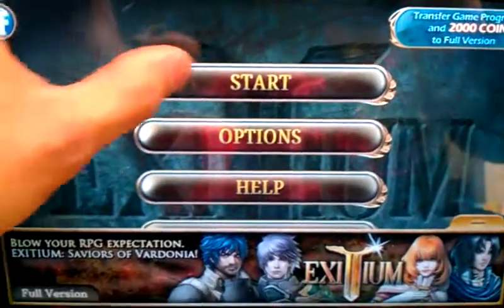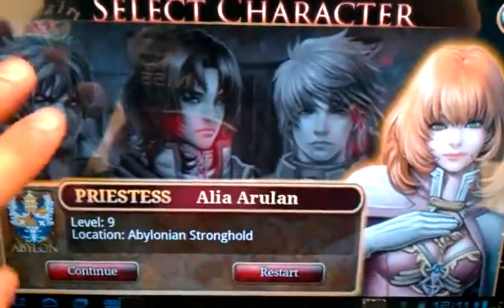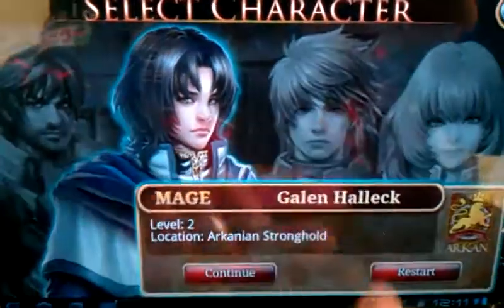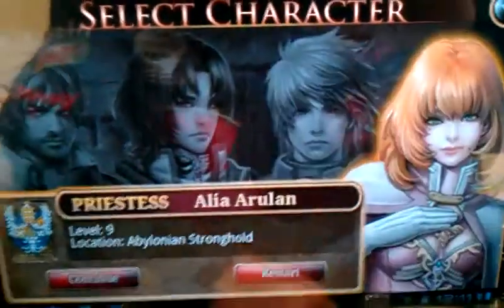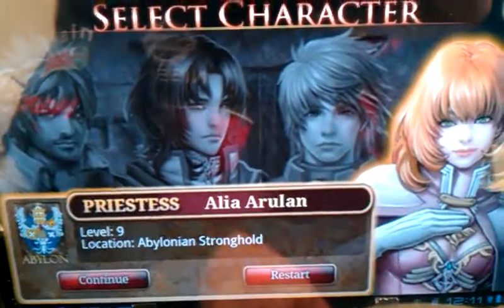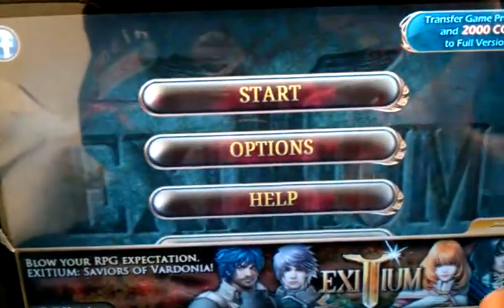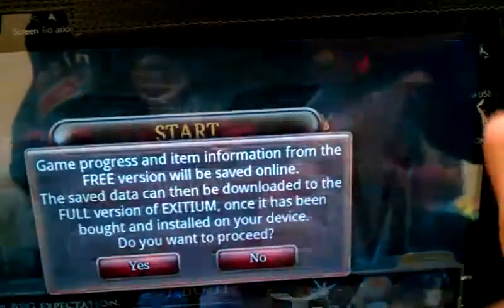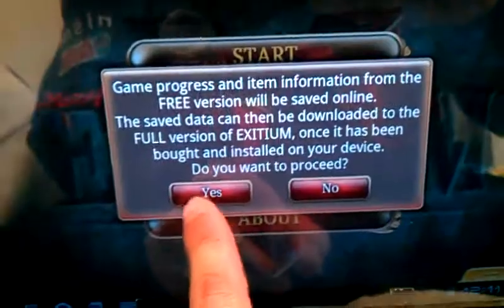What I'm going to show you guys is I have about 4 characters: level 3, level 2, level 5, and the Priestess. Right now I'm using the Priestess. What I'm going to do is transfer game progress to full version. Click yes.